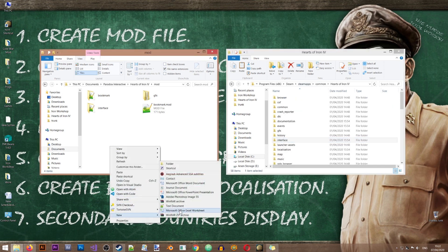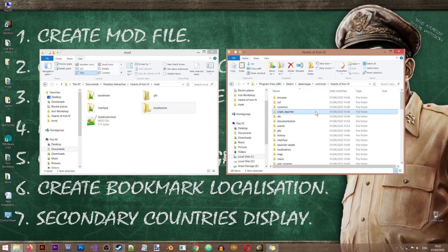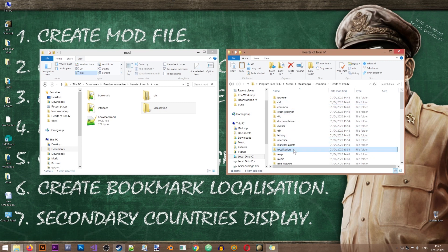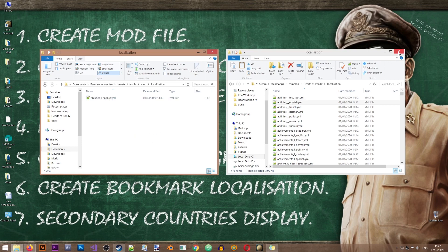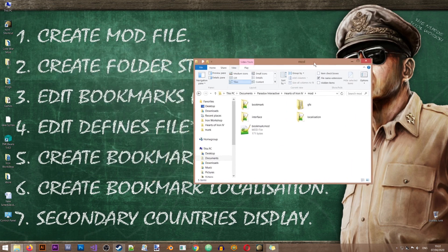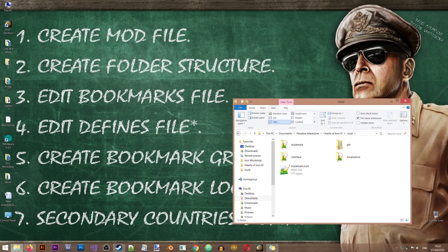The last folder we need is the localization folder. From there I'm going to take one of the English localization files and copy it over to our new mod folder. These are all the files we need to create our new bookmark, so we're finished with step two. Now we'll move on to step three: editing the bookmark files.